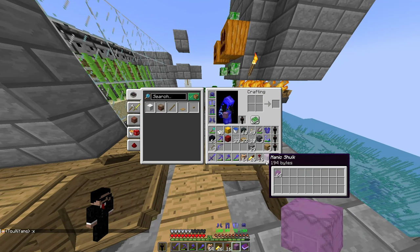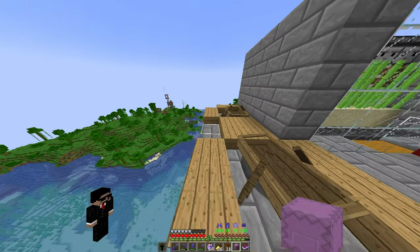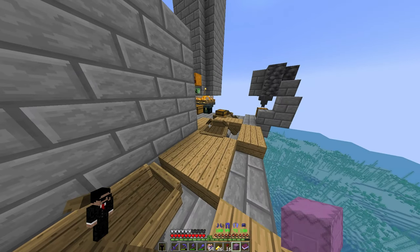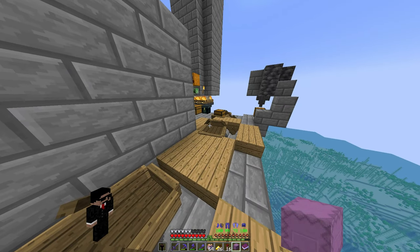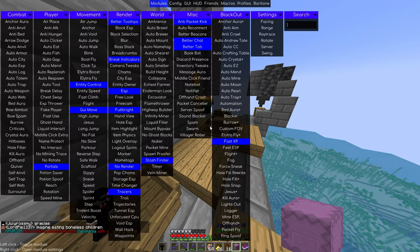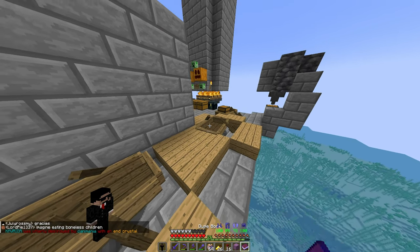We're going to be duping shulker shells because I am down to my last 64. You're going to need some sort of hack client — whether it's Rusher or Future, those are paid clients. I use Rusher and also Meteor, so you can use Meteor.